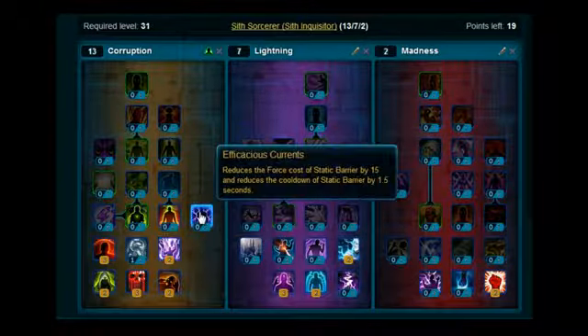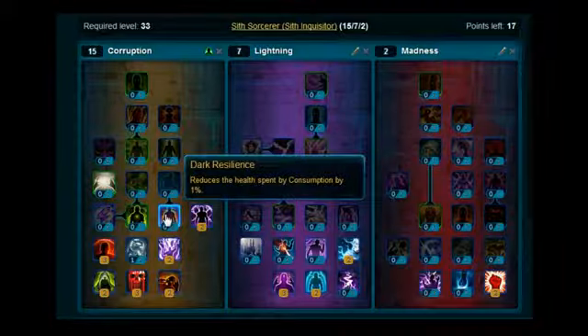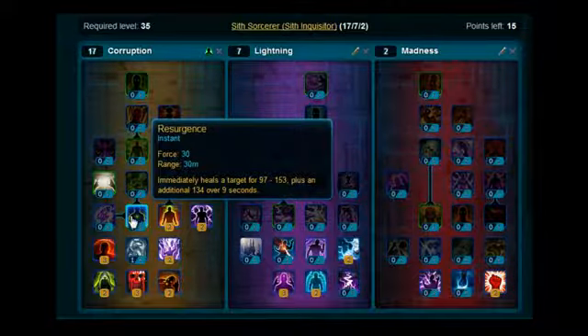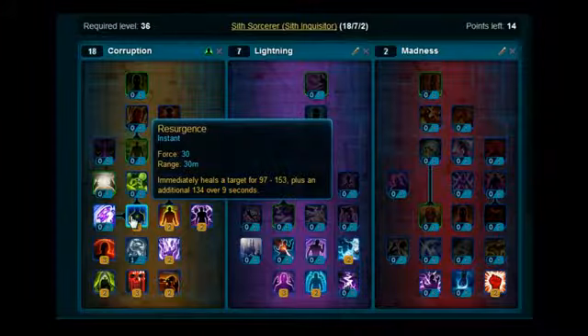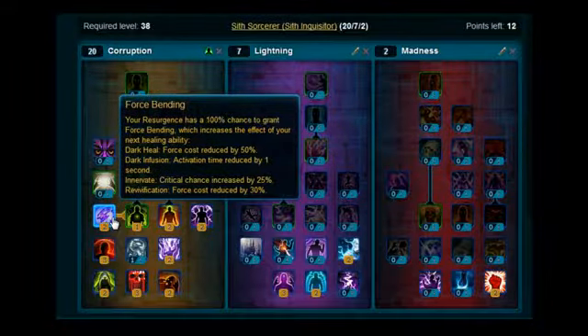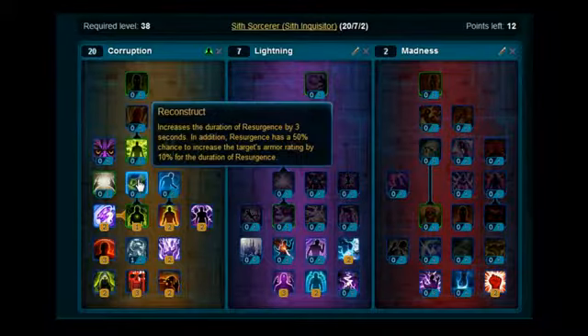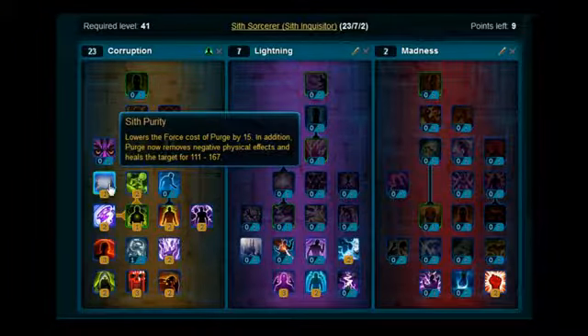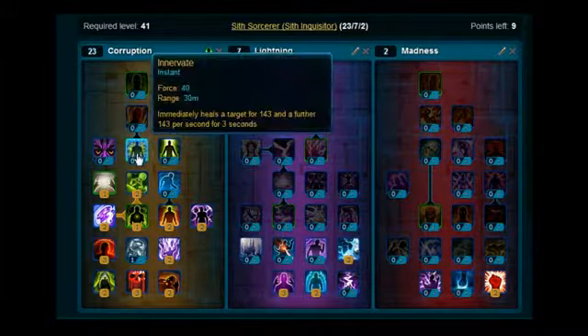Moving up, stick 2 on Effaceous Currents, stick 2 on Dark Resilience. Stick 1 on Resurgence, which is actually a good healing ability — it starts getting good here — and you want to stick 2 on Force Bending. Basically use these two together. Stick 2 on Reconstruct, 1 on Sift Purity, and 1 on Inivate.